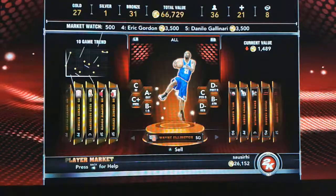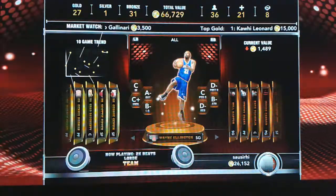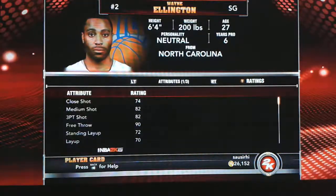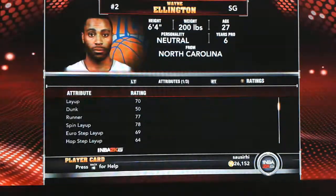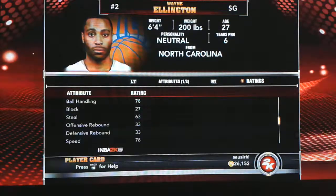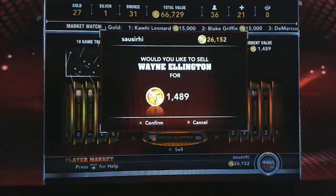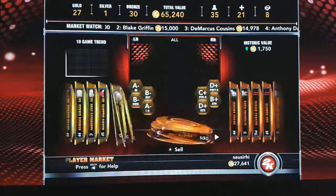Before I click the button and sell them, I'd like to talk about these bronze players. Wayne Ellington was one of the very first ones given to me and he's an awesome three-point shooter despite being a bronze player. He's got an 80-82 three-point shot, a 90 free throw, and his shot is really easy to get. I really liked him while I was playing with him, but it's time to say farewell.